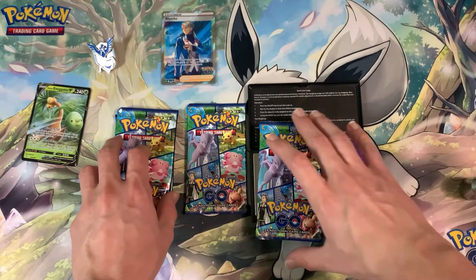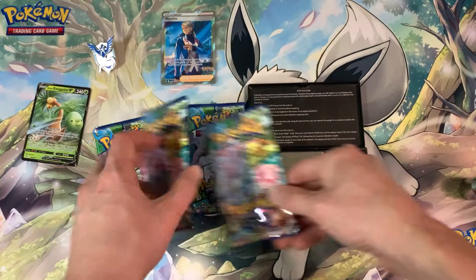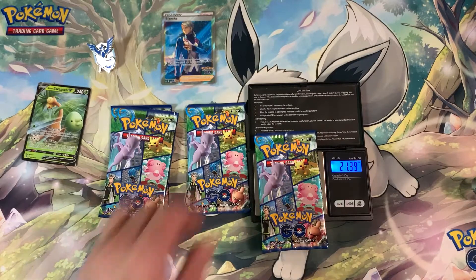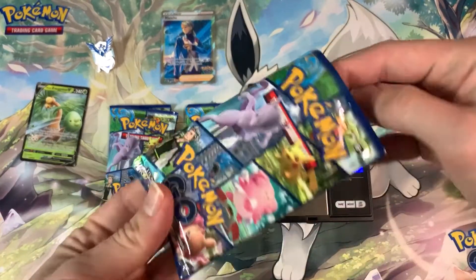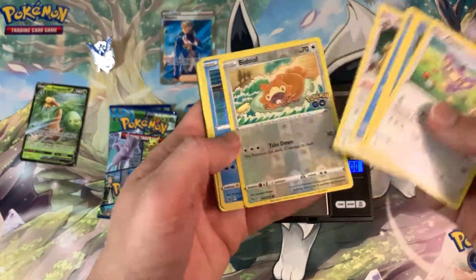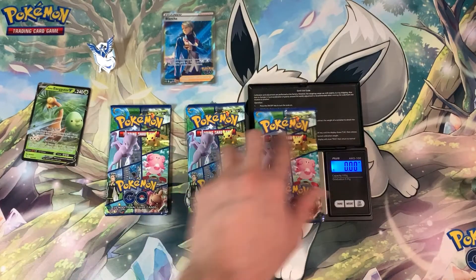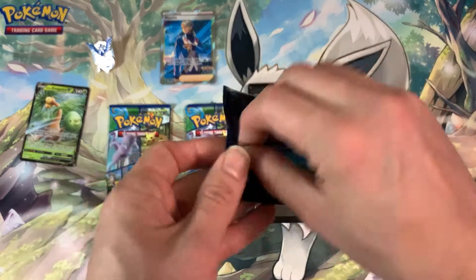21.41 grams — let's see what the weight of this one is, 3.39 — and nothing. The next heaviest pack is 21.39 grams — and nothing. This isn't a Ditto Bidoof reverse. It can be a Ditto, but that weighs a lot more compared to the other packs. 21.41 grams.